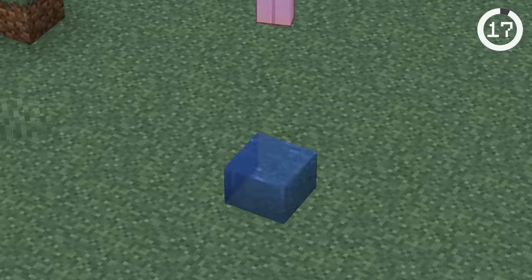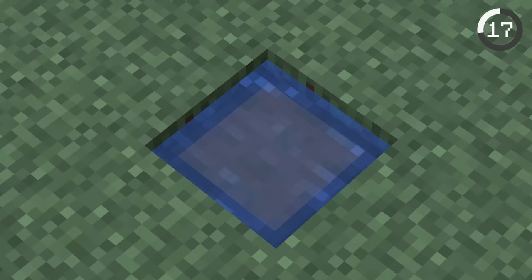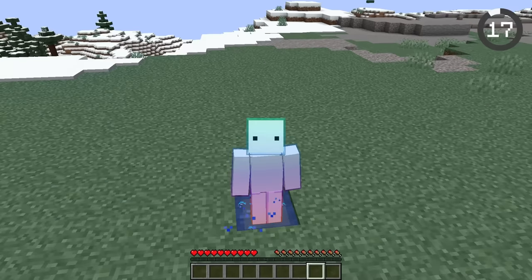Water is supposed to make you not take fall damage, so explain this: when you drop into a cauldron filled with water, you'll die. However, when you land into a waterlogged chest that barely has any water, you'll be perfectly fine.